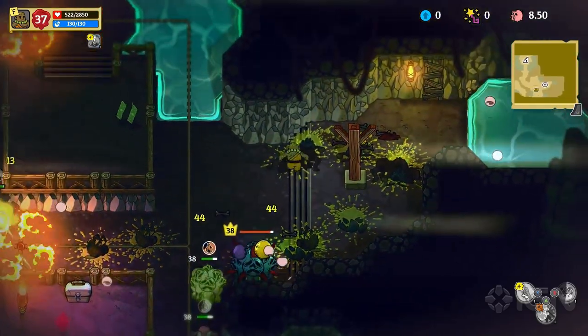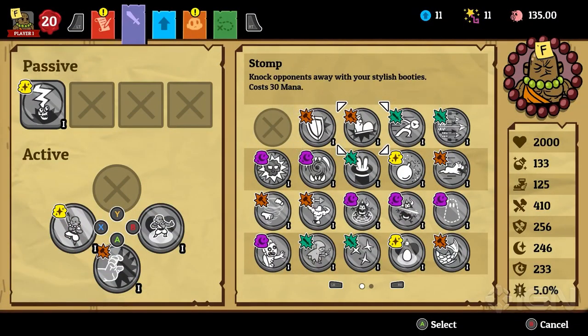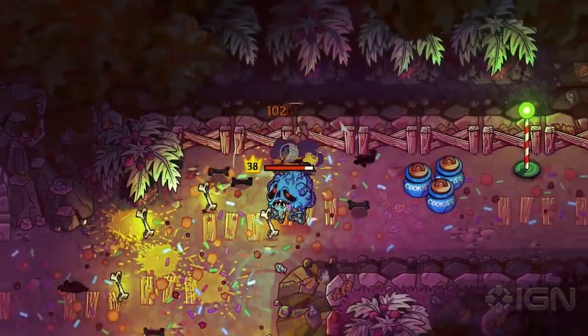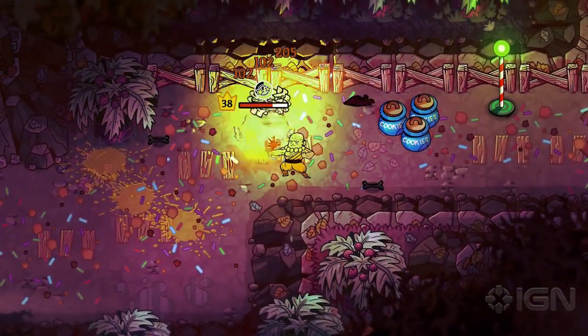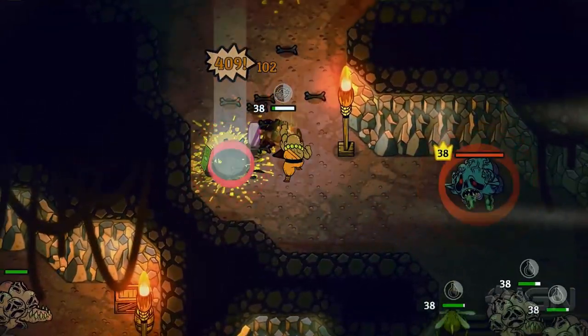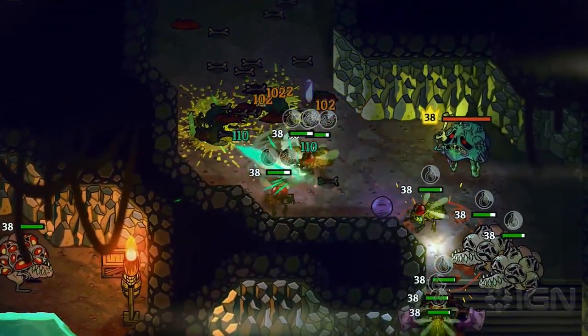That said, with customization, I can use the abilities from other forms to create some wild combos that'll help me dish out lots of damage and deal with tougher enemies. What tougher enemies? Well, take these blue blobby guys called Corpse Exploders. They explode corpses into a bunch of projectiles, which is pretty annoying.